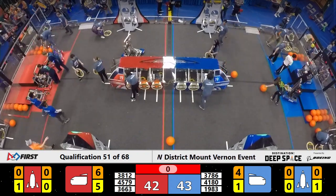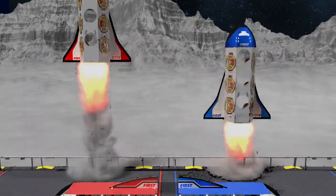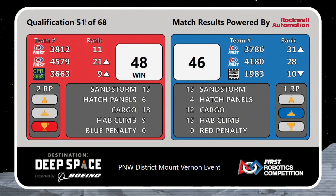Those scores were only separated by one point. After review, the winner is the Red Alliance with a score of 48 to 46. Red Alliance members moving up in the ranking — they have two ranking points. The Blue Alliance earned one ranking point in that match.